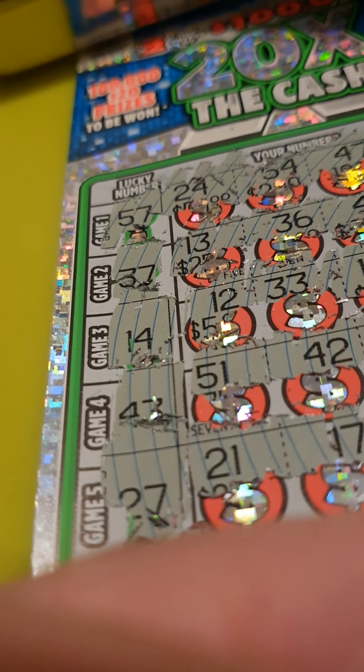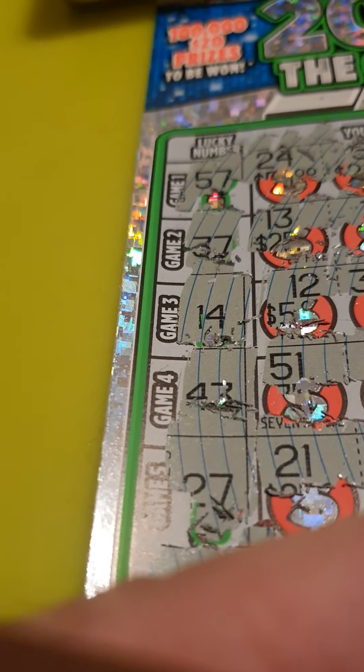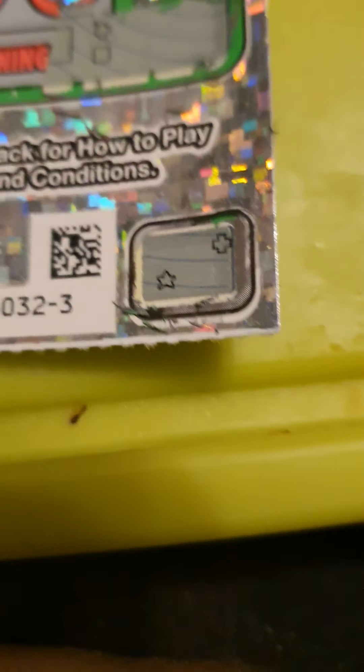Just doing the self-check: star and cross. I have a cross but no star. So $25 down the drain.